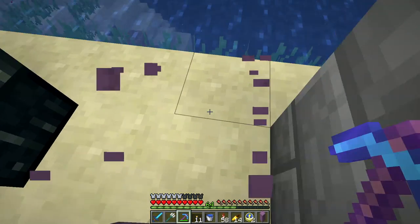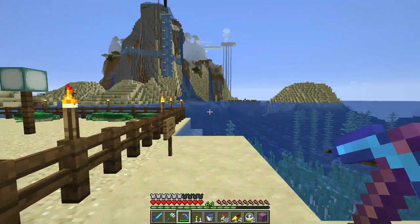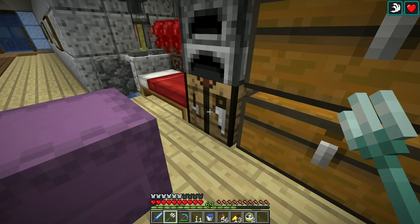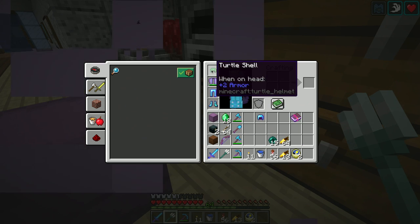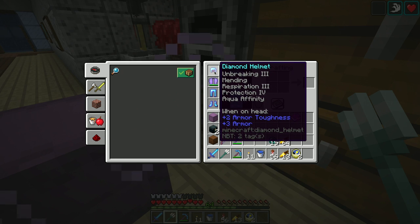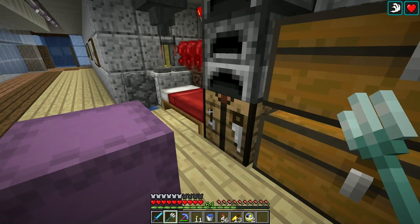I need a few more though, because I want a riptide and a channeling. I don't have an anvil down here — I really should. So one of the new items in the game, you can craft by taking five of these scute things and you get a turtle shell, which can be used as a crafting ingredient. It can also be used as a helmet. It doesn't provide quite as much protection — the armor rating is lower than the diamond helmet — but it gives you the extra benefit of water breathing. You get several seconds of water breathing in addition to what you might normally get.